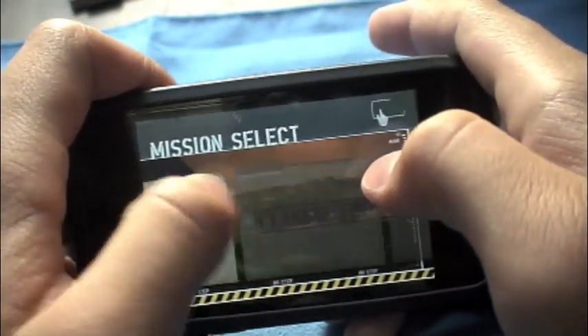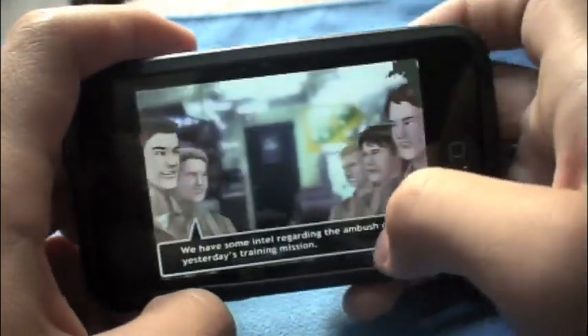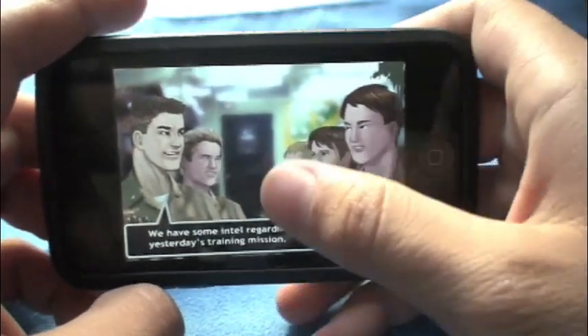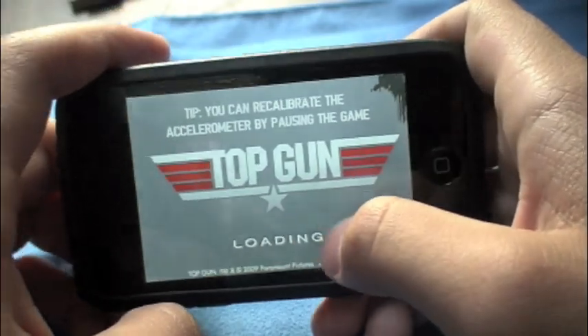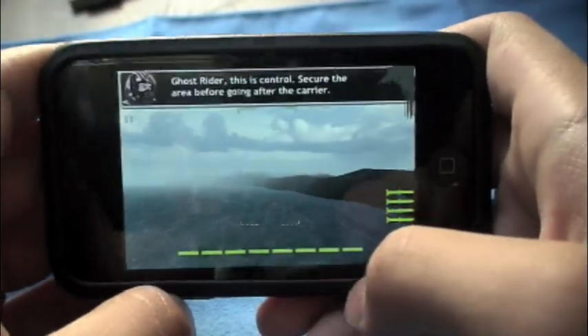It is a total of 10 missions. Mission one is really simple — it's just basically a tutorial on how to play the game. Let's start at number 2. Over here, just some cartoon figures and some text on the bottom. Basically you need to follow all the leads and instructions that your commander gives you.